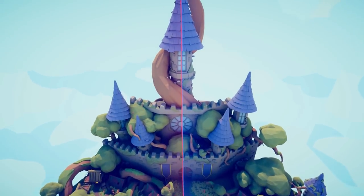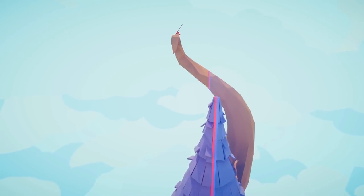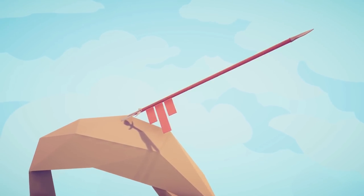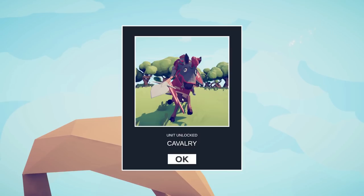The next unit will be found in Medieval 2. We're going to head all the way to the tippity top. Cavalry is unlocked.